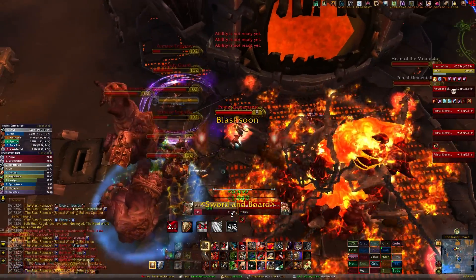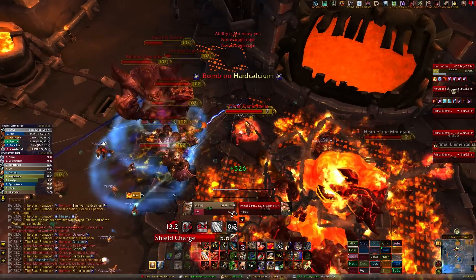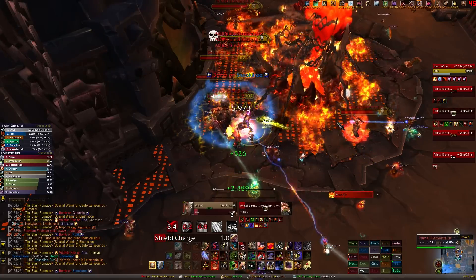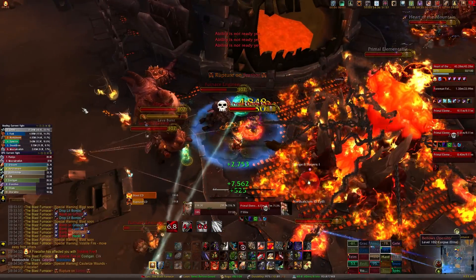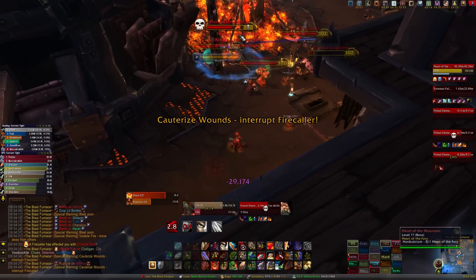When phase 2 starts, you'll have 4 Primal Elementalists around the center of the room. All 4 of these need to die to start phase 3. All you should be doing is killing these Elementalists and cleaving down any adds. There's also a Firecaller add that spawns in this phase — he does a Cauterizing ability that should be interrupted or else it'll heal his target. Make sure if you get Volatile Fire on you, you get at least 8 yards away from everybody else because after 10 seconds this ability will damage anyone around you.